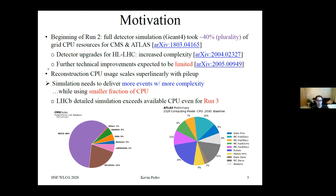The reconstruction CPU usage scales super-linearly with pileup, meaning it will take a much larger fraction of available CPU going into future runs of the LHC. The upshot is that simulation needs to deliver more events with more complexity while using a smaller fraction of CPU. For LHCB, the detailed simulation exceeds available CPU even for run three. Looking at CMS and ATLAS pie charts for the HL-LHC startup, simulation has shrunk to about 5% for CMS, whereas before it was 40%, and still needs to fit into a smaller fraction for ATLAS.